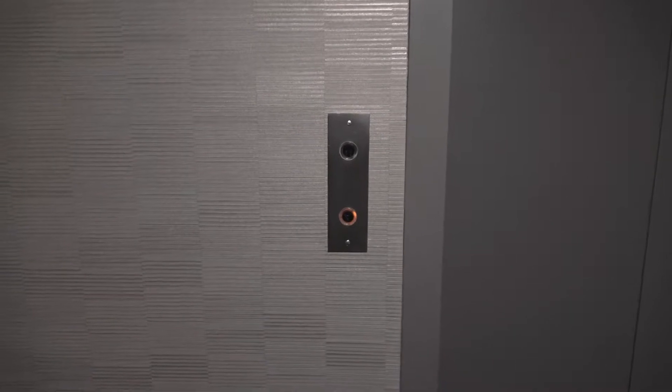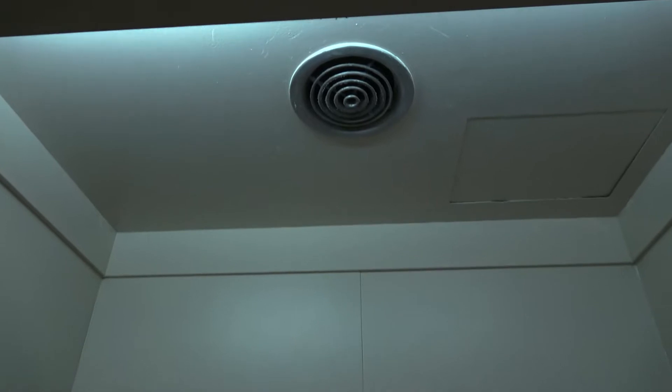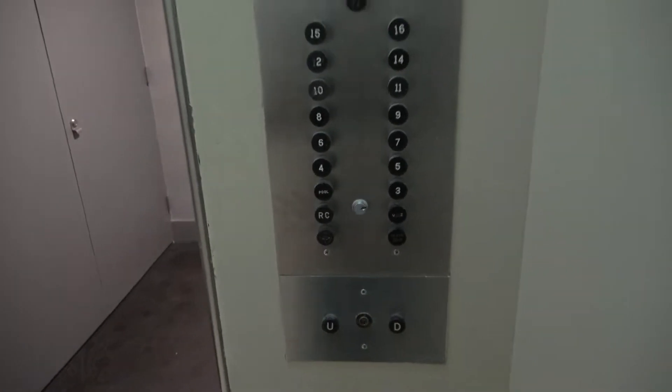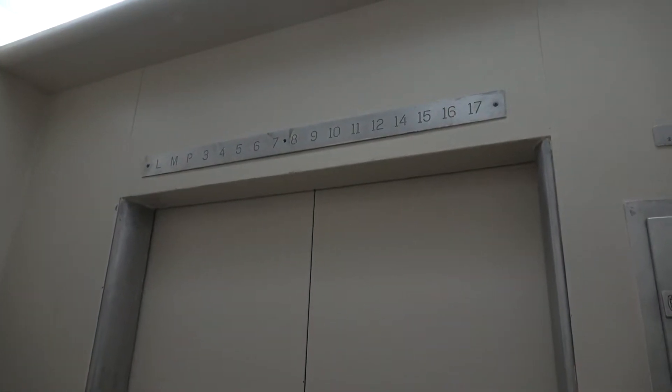And here's the service elevator. This one appears to still be original — this is what I like to see. This one has black buttons. Not sure what the lowest floor it goes to is, but we're going to see if we can ride up. Here we go — this is cool.